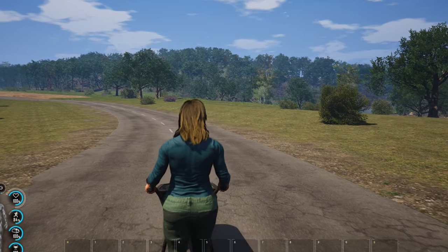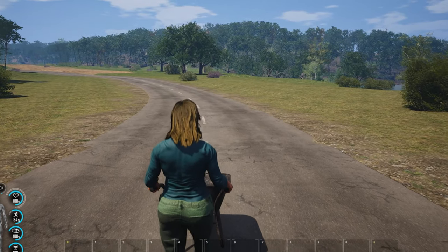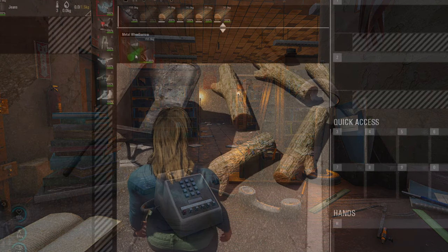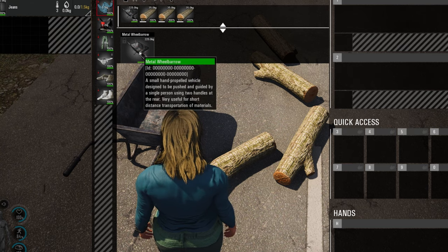Durability drops from driving them while over-encumbered and by being in water. You can shoot from the wheelbarrow if you're in a passenger slot. They take fall damage, melee damage, and firearm damage, and they are repairable by toolbox.